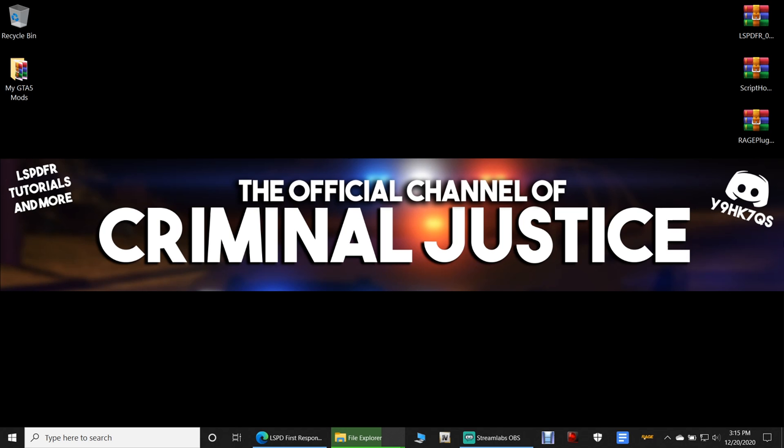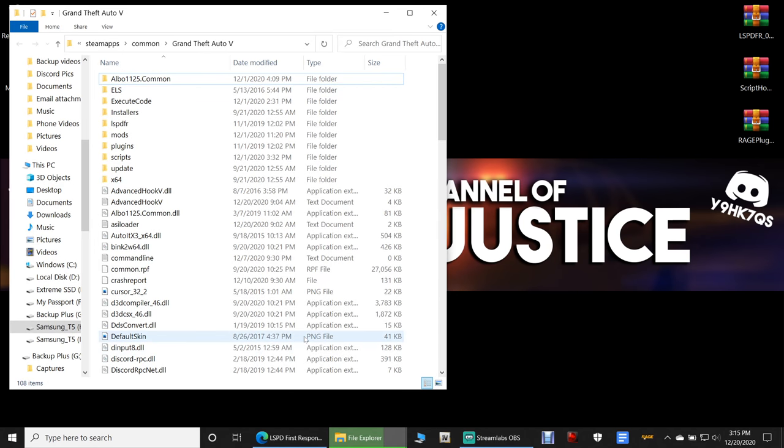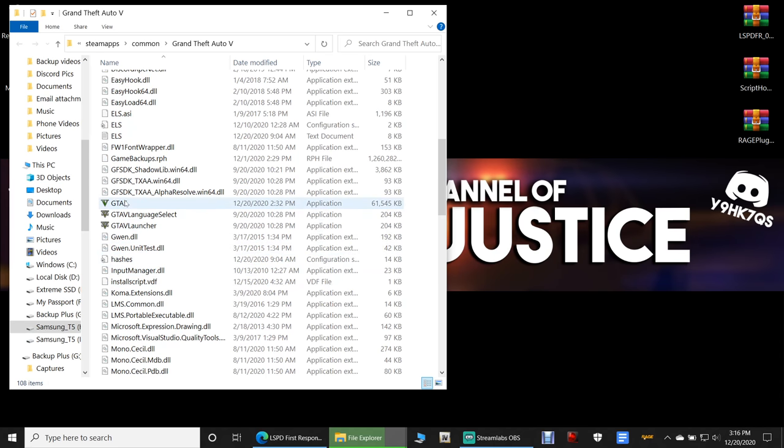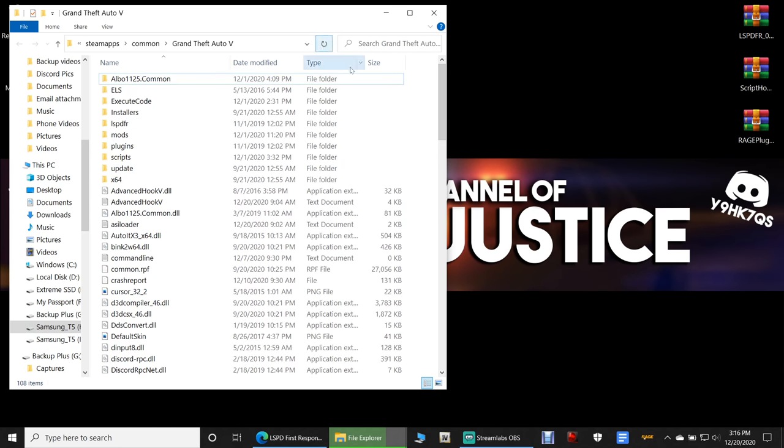The first thing you need to do — for Steam and Epic users, you can follow along with your main directory. Steam users, make sure that your Grand Theft Auto 5 directory is updated to the most recent version, which is version 2189.0. If you scroll down in your directory and highlight the GTA5.exe, it will tell you 2189.0. If you still have version 2060.1, you need to verify your game files.